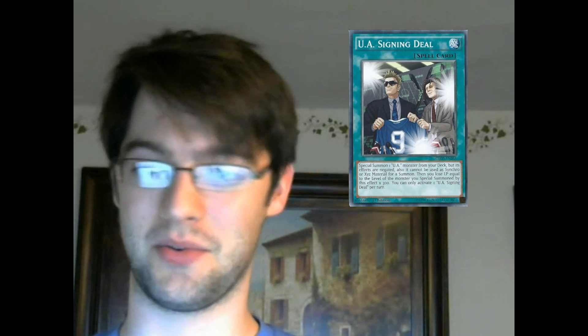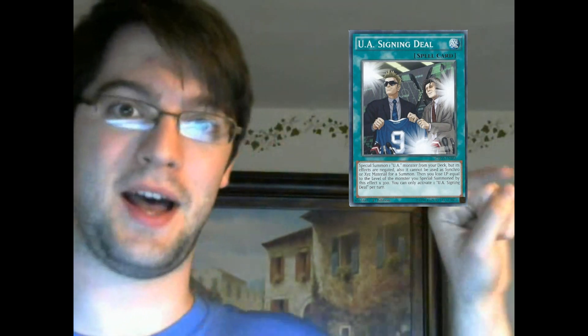We didn't get a level 4, but we got Rebounder and this. Again, a card we needed, not the card we wanted. It's a special summon of one UA monster from your deck, but its effects are negated and you can't use it as a Synchro or XYZ material — who cares, you're not going to do that with UAs anyway. Then you lose life points equal to the monster's level times 300, once per turn. This special summons any UA from the deck.